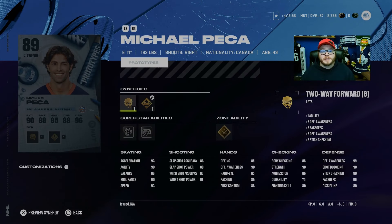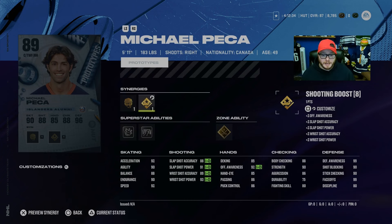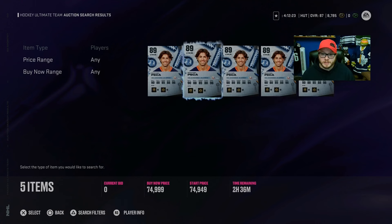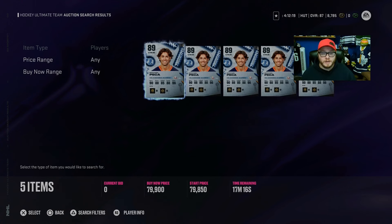The last three options are coin-dependent — you can't build them, you have to buy them, but they're good in the face-off category. Michael Pekka has two-way forward and shooting boost to get his shot into the 90s, plus 92 speed with 99 face-off. He's a great card and you can get him for 70,000 coins — he'll compete with the big guys because he's got the speed and the face-offs. His job is to win draws, which he will do.